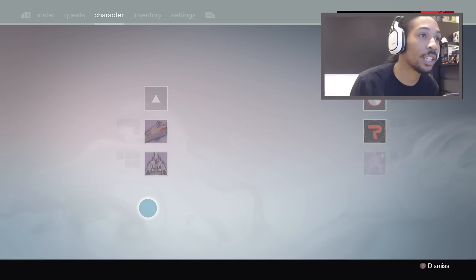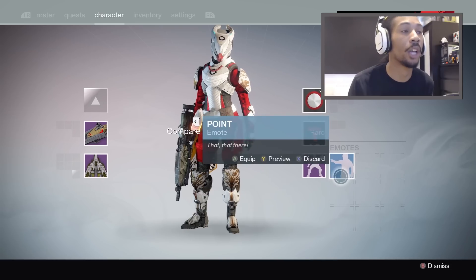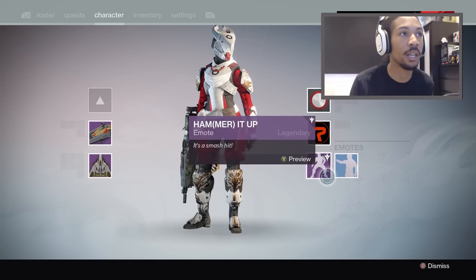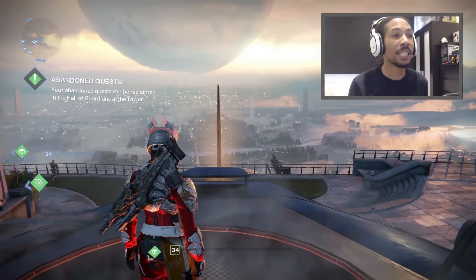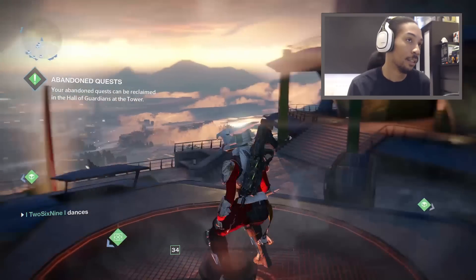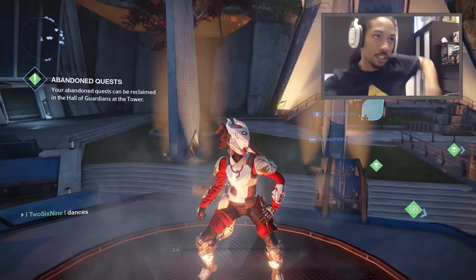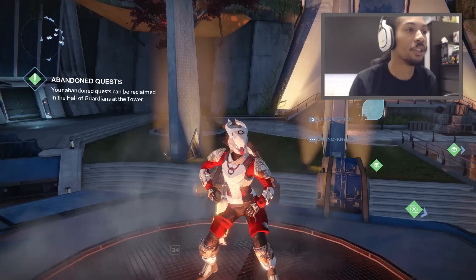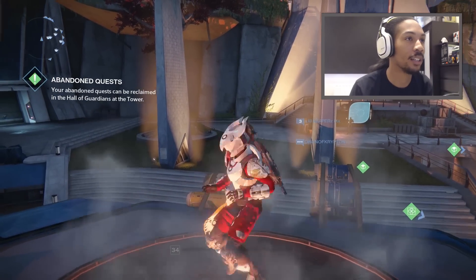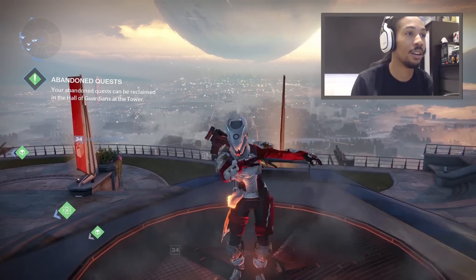So the emotes are actually in the menu — they've added a new slot for emotes and you can switch them out. I used to have 'point' there, I think everyone has point there, but now you can see it's Hammering It Up, and it's actually based on MC Hammer — can't touch this. Yeah, it looks hype, I'm excited for this. I'm definitely going to use this over the original Titan Dance, which is kind of lame for the female humans. I don't even know what that is.